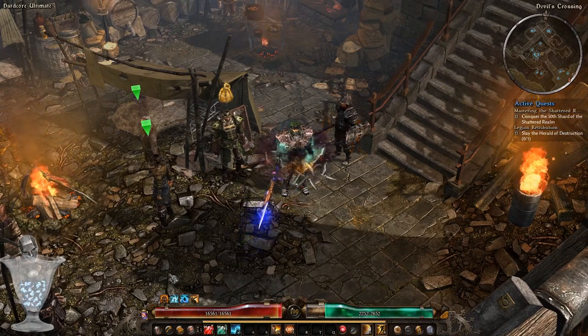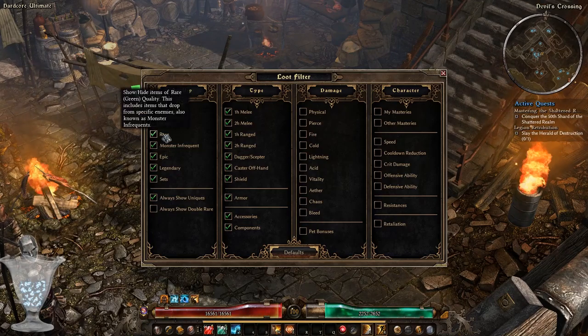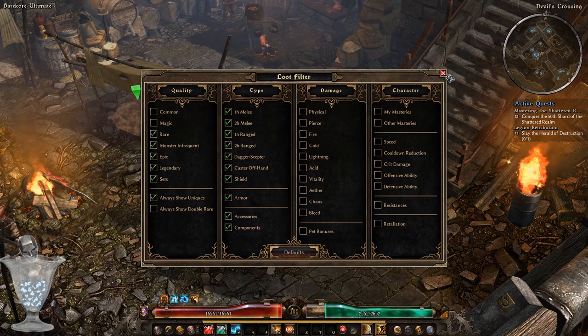To disable or enable any kind of items, you can open up the loot filter and toggle on or toggle off the quality of items that will be displayed or not displayed in game.